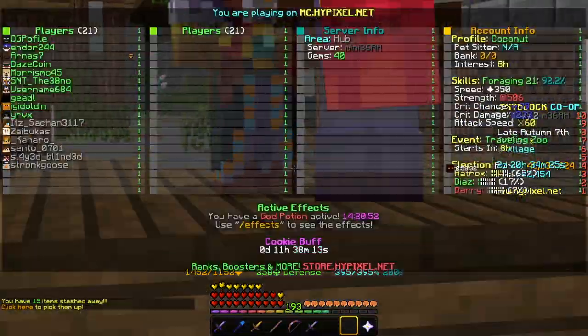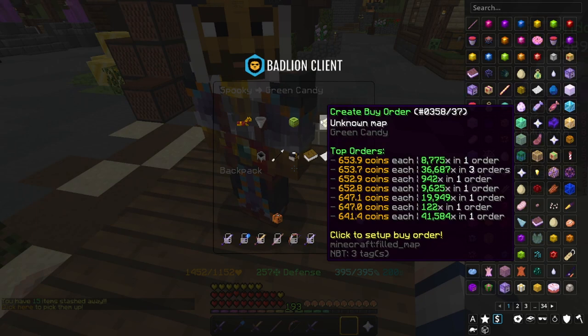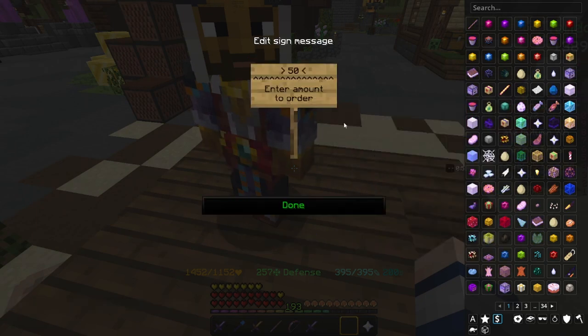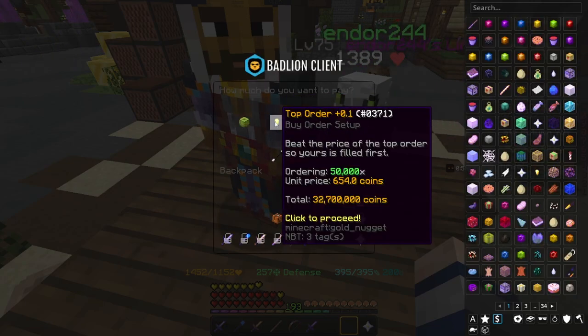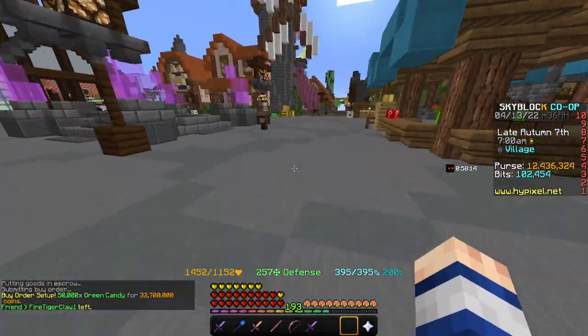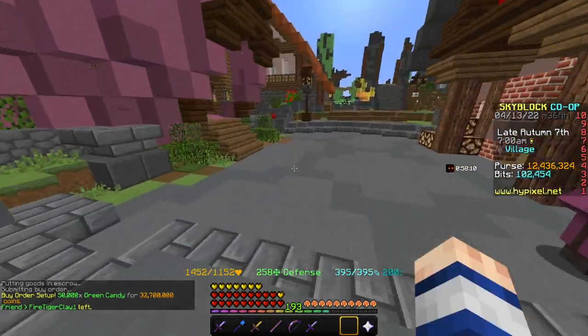I'm looking to invest for Spooky and I feel like I'm going to do some gambling. First, I need to invest some money because usually this goes up. I'll buy 50,000 green candy at 650 per and put it in the investor order. That should fill. Usually when it's Spooky it's like 1k per, so that's already making me around 32k profit.